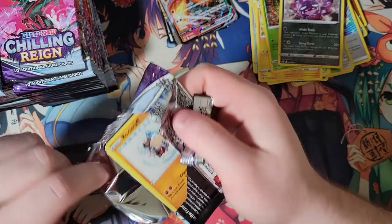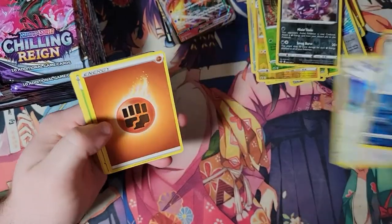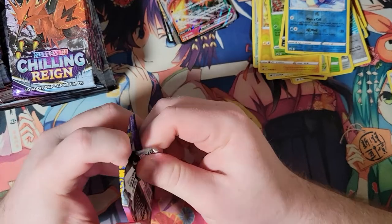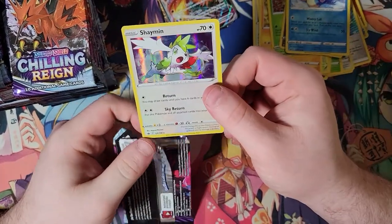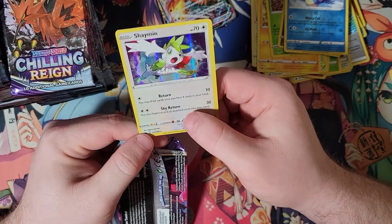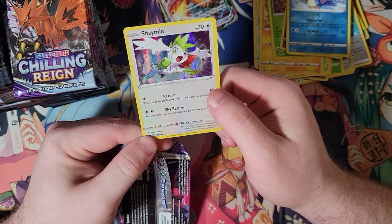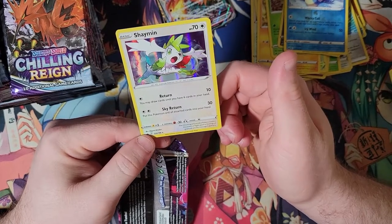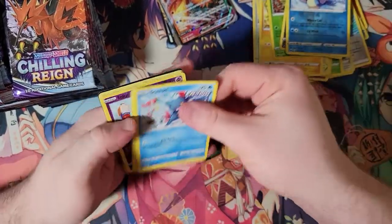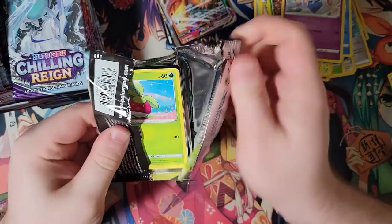Let's see if we can get something in this one. We didn't do too bad — we got a couple full art trainers, so that first box was not a complete mess. Starting off with another holofoil. This is the first time I'm reading the Shaymin's abilities — Sky Return was the Roaring Skies attack, and the passive ability for Shaymin EX was the first ability: minus 10 damage, and when you benched it, you drew up to 6. That's interesting.